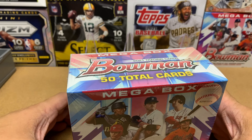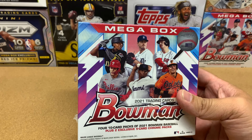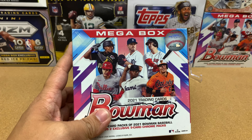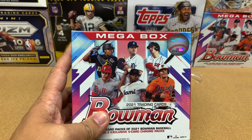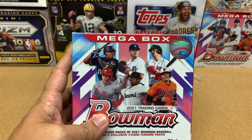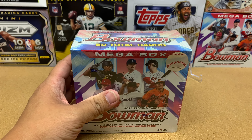All right, here we go. Looks beautiful. Let me move this sorting tray out of the way. I don't remember which box this is — I think it's box number six. That is my sixth box of Bowman Mega.